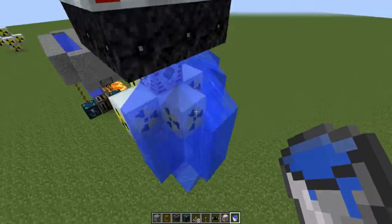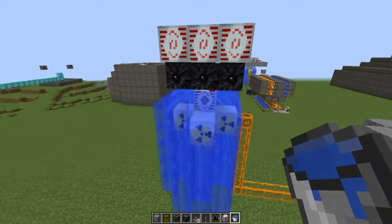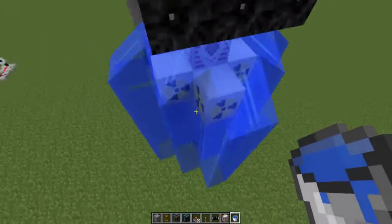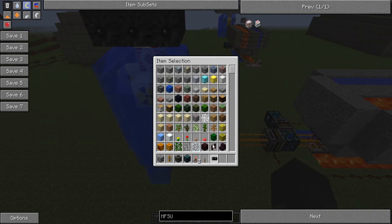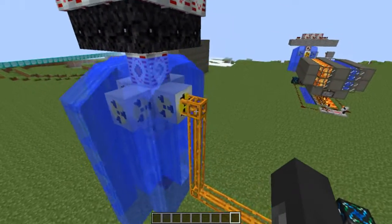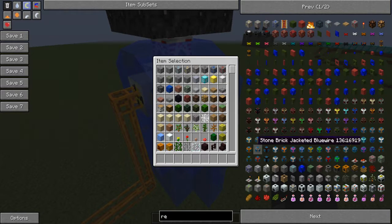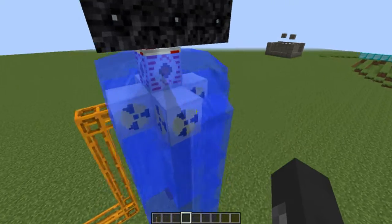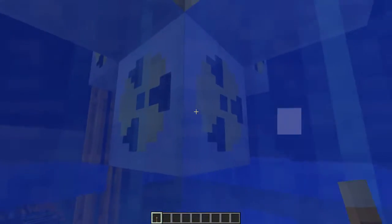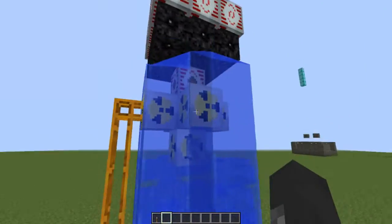Place water over here, over here, and over here — basically you want water everywhere around the reactor. Now make sure the reactor is off; place a lever somewhere on it. There's no water in the small holes down here yet, so place the lever to power it off.